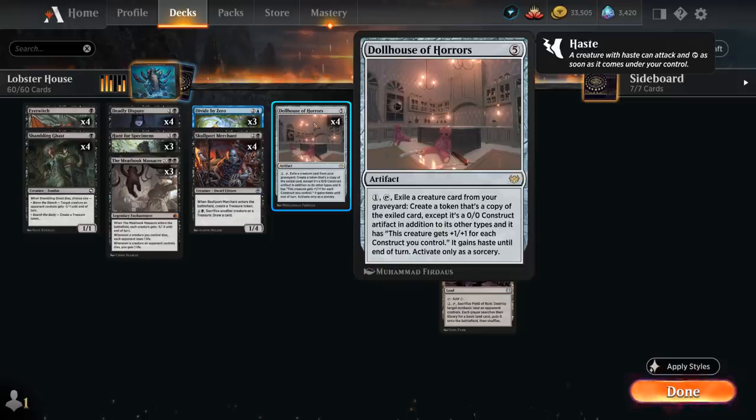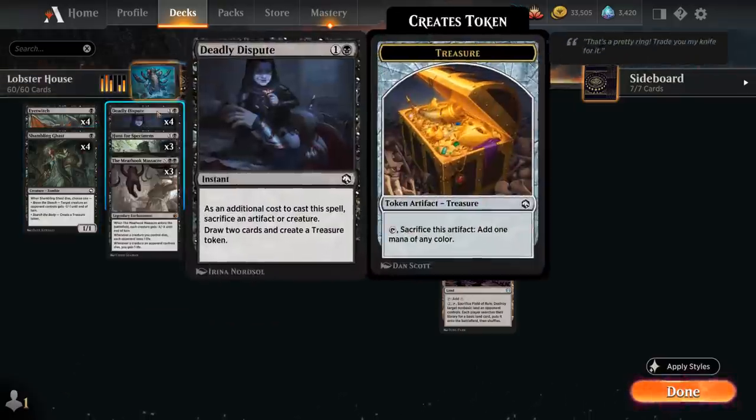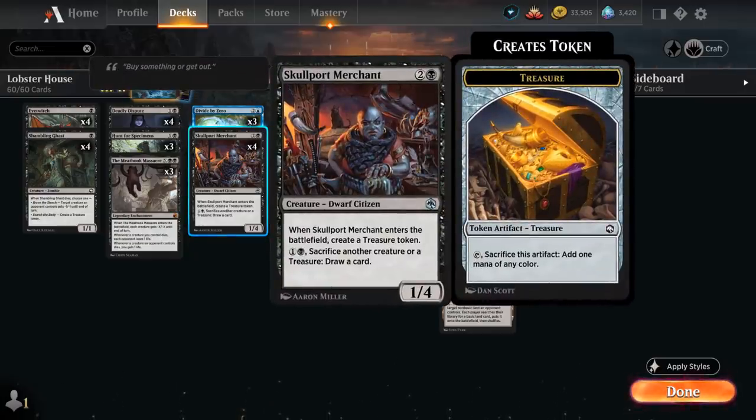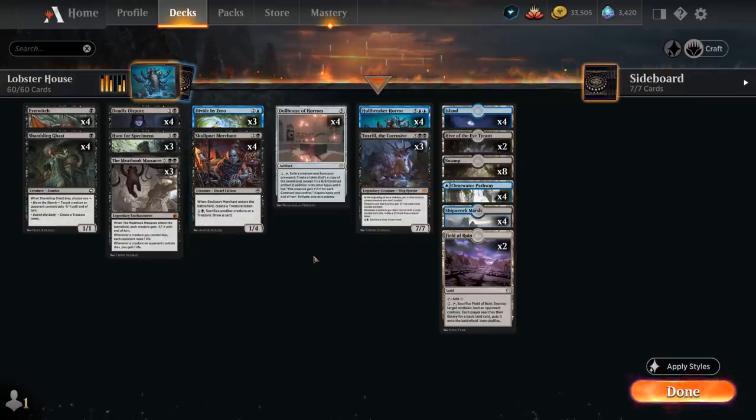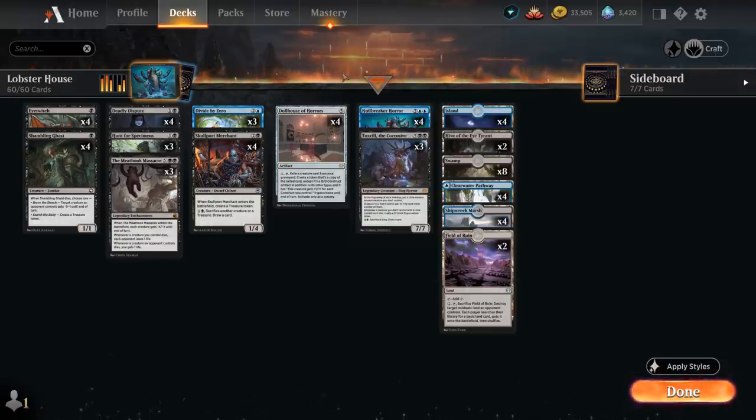I ended up with this blue-black sacrifice reanimator deck featuring some very exciting creatures to potentially bring back with our Dollhouse. At the same time we've got a bit of acceleration thanks to our treasure tokens from Shambling Ghast, Deadly Dispute, and Skullport Merchant. By sacrificing creatures we make sure we have enough stuff in the graveyard to keep bringing back with our Dollhouse, so I think this deck strikes a nice balance.